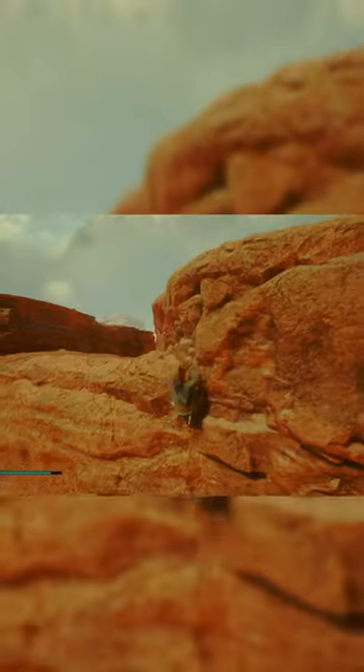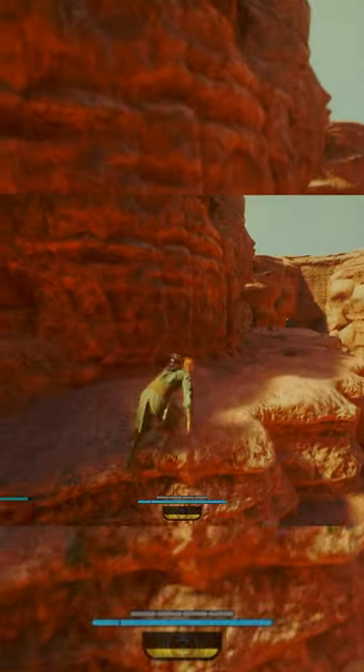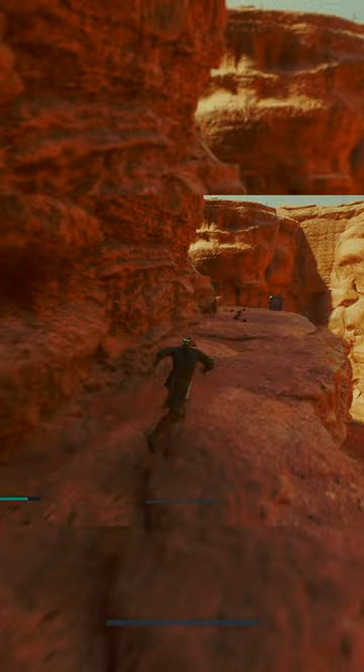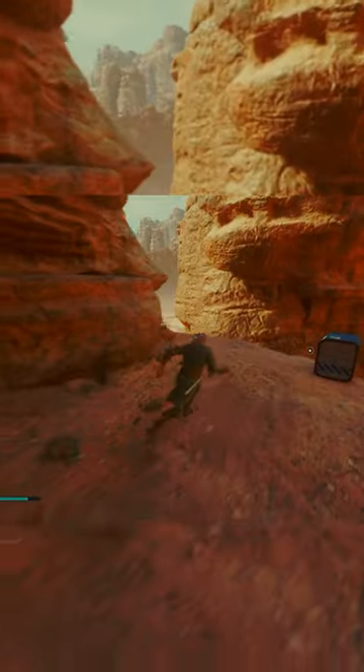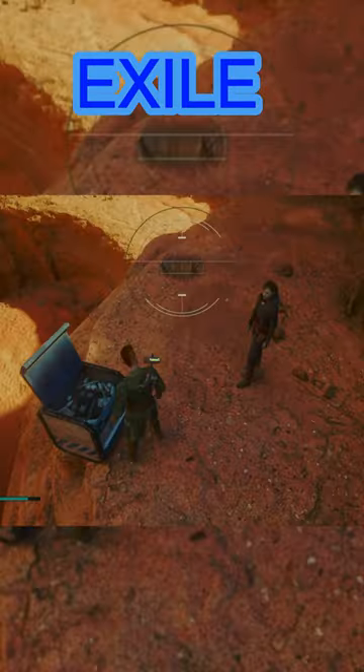Jump on the rocks, then dash over and jump on these — you're going to have to have the dash unlocked, sadly. Veer off to the right a little bit, then boom, you see a chest. Open it up and you just get the Exile Rope — there you go.